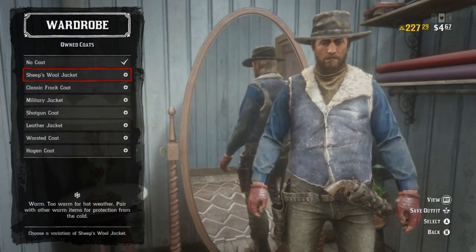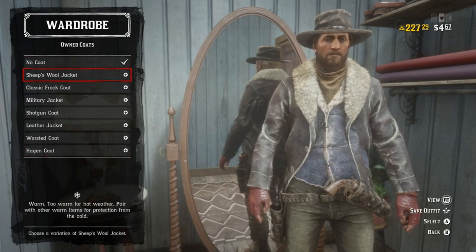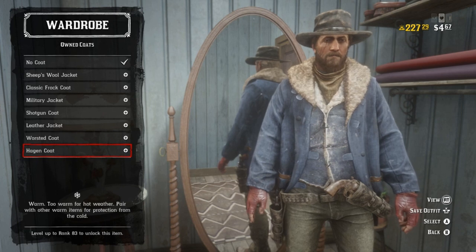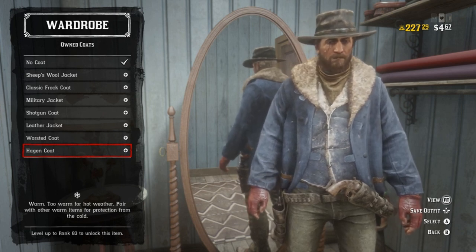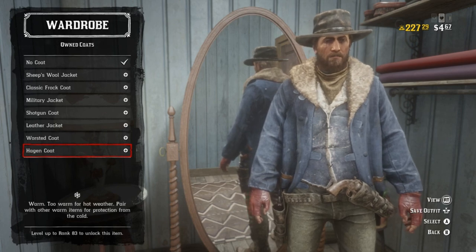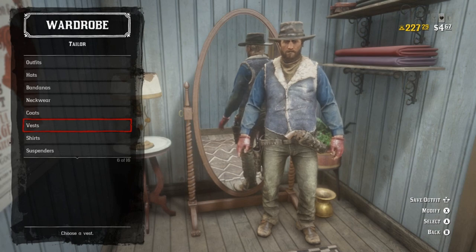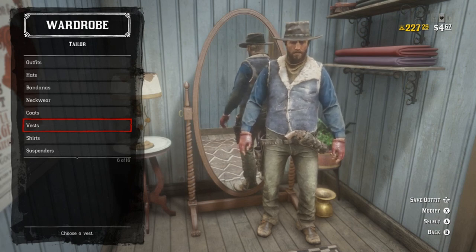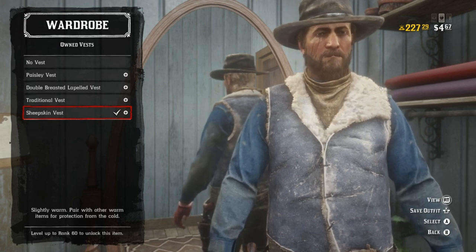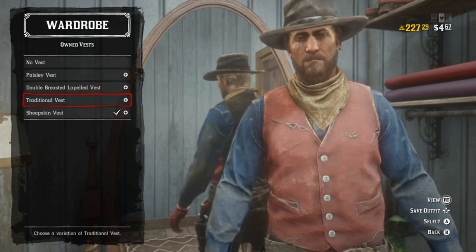For coats, as I just went over, we have some options to try — the sheep's wool coat, which is actually a future video I'm going to try, and the Hagen coat, which could work. All of this is dealer's choice. I would be more comfortable with all this if we could actually close up the coats — that'd be great for going out hunting in the snowy north. For vests, you can either go with a sheepskin vest, or go with no vest and a coat. Both work pretty dang well.